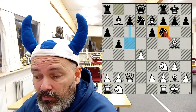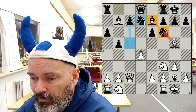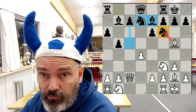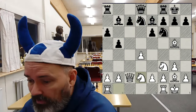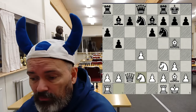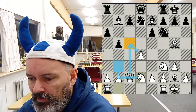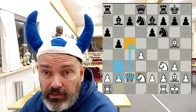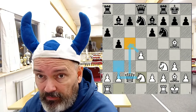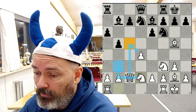Bishop g5 often has the idea to discourage black from playing c5, because you can flick in bishop takes f6 at some point. Black needs to take with one of these pieces, otherwise he gets doubled pawns. And once he takes with one of these pieces, he loses control of c5. The knight comes to b2 rather than c3 because we want to keep pressure on the c5 square. The knight often goes to b3. The whole idea for black: can he play c5 and get away with it? If he can, he's very close to equalizing.